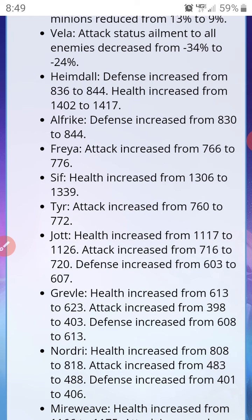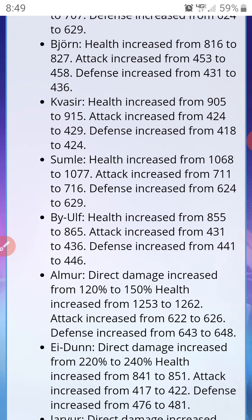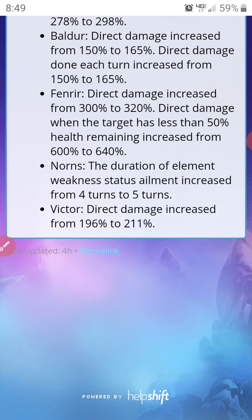But for Heimdall and the Season 3 heroes — I was reading through and most of the 5-stars have had their attack increased. Alfrike and Heimdall have their defense increased too. Most 3-star and 4-star Season 3 heroes didn't have all three stats increased. Season 3 heroes are getting boosted by around 8 points here, 5 points there across all their stats.